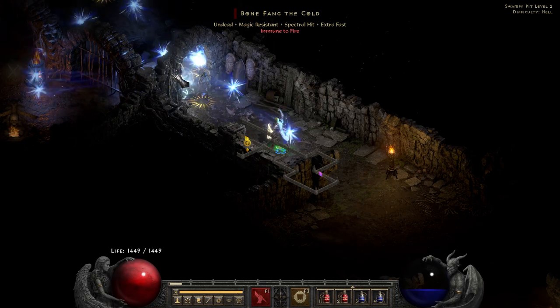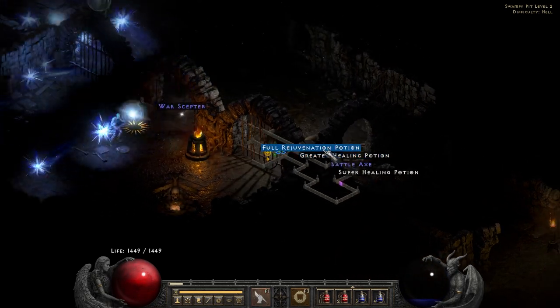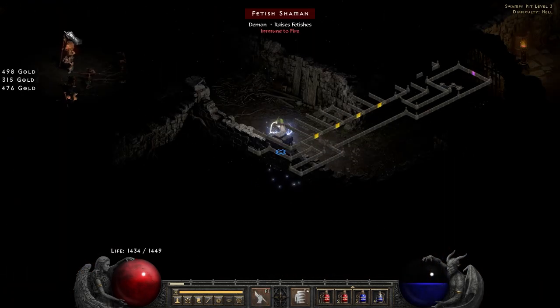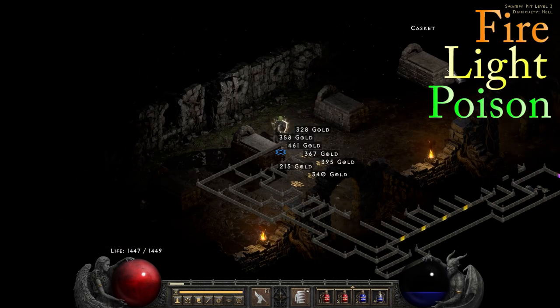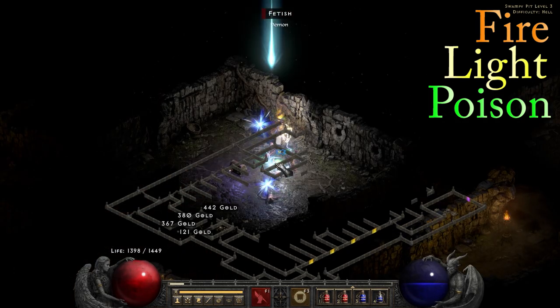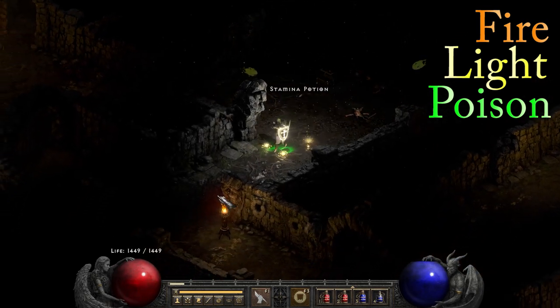The Swampy Pits is another one like the Arachnid Lair where you can get there in just a few seconds from its respective Flayer Jungle waypoint regardless of who you are. I will say beforehand that this is one of the most dangerous places in D2 in my opinion, as you can spawn souls and stygians on the same map. The immunities here can be fire, lightning, and poison. With how dangerous this place is, I don't assume it'll be very high on nearly anyone's farm list, but if you are one of those who may farm this, please let us know your thoughts down below.